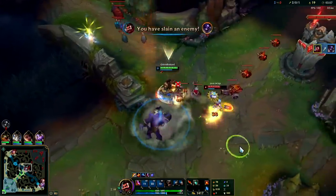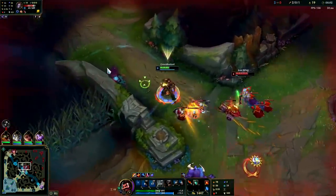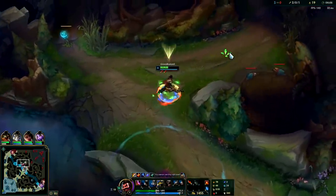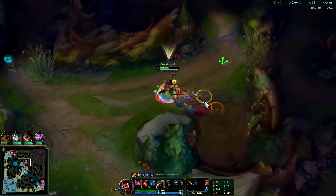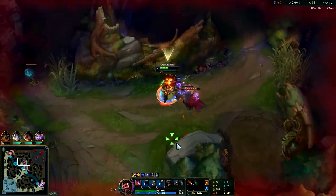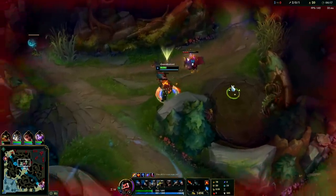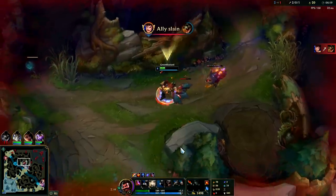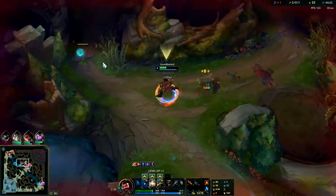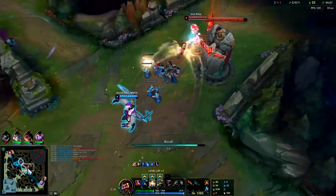Yeah, he's dead. That was really greedy of him. Your W doesn't do much damage but it does a little bit and it's got a lot of range. I'll take his raptors. You don't normally want to invade Graves - you normally just want to get a ward down to make sure he doesn't invade you on your red buff side. Graves loves invading red buffs; it's his most important buff. You can blast your Q into any structure to activate it early.